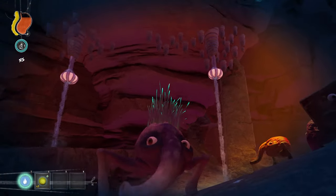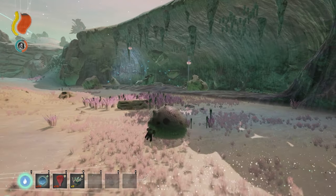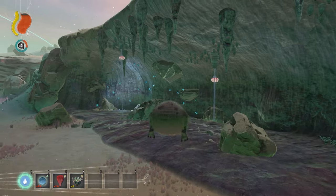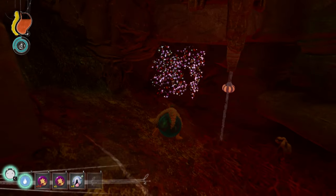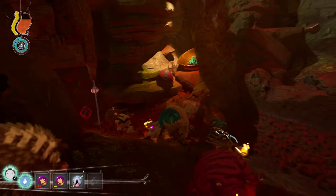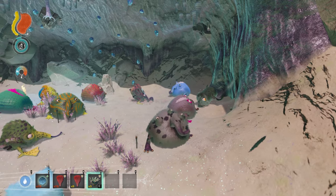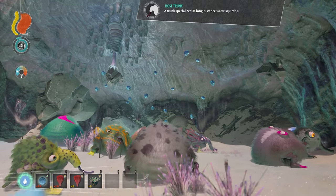The Proboscotite Fruit more commonly spawns in the tundra in unique areas of the landscape that are kind of like a half cave with water pouring from the top. I also found one in Chapter 4 coming off the trunk of a Trebam statue, which looks pretty cool. When you eat the Proboscotite Fruit, you get 35 water and the Hose Trunk mutation.